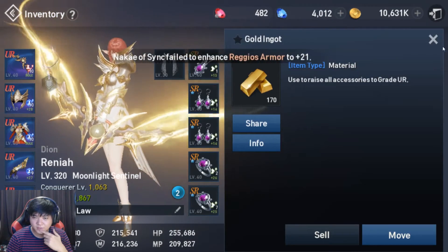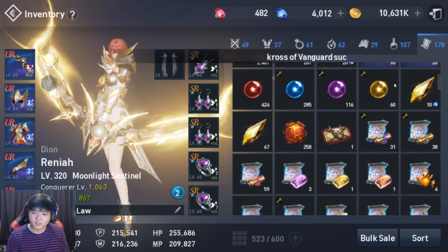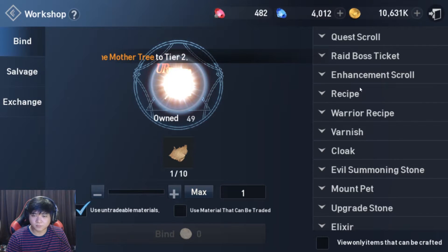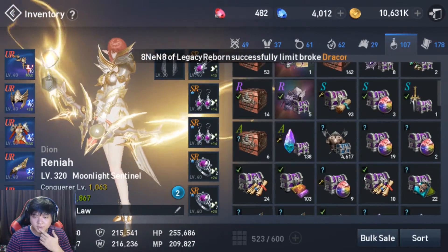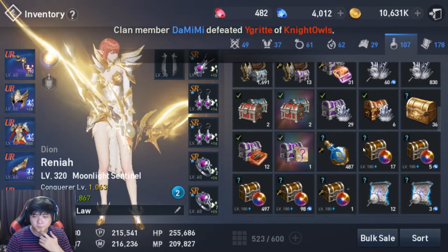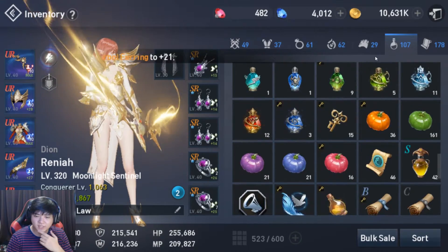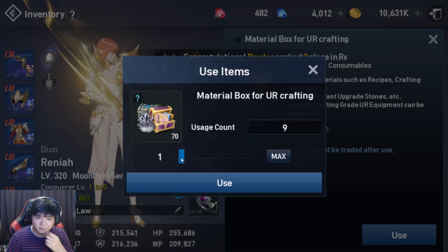So I was able to gather 170 gold ingots out of everything that I opened, salvaged, and saved. Let's open the unconfirmed ones and make recipes first. Let's open by 10s — actually, let's do 20.